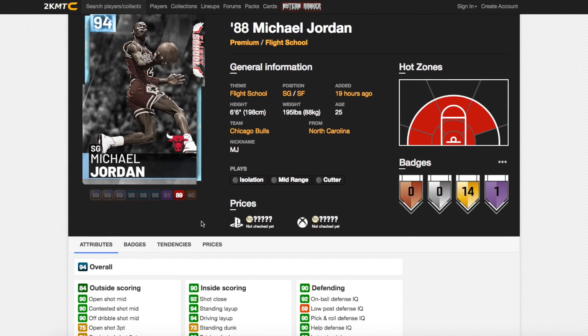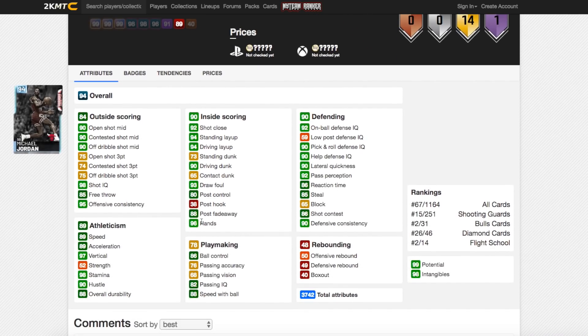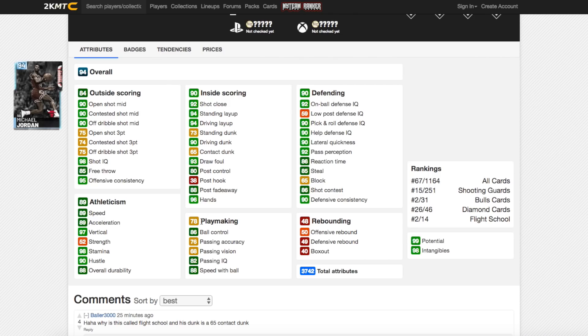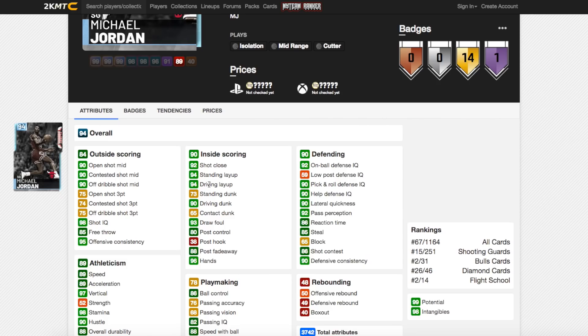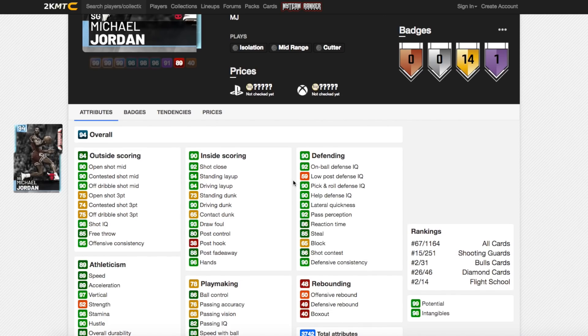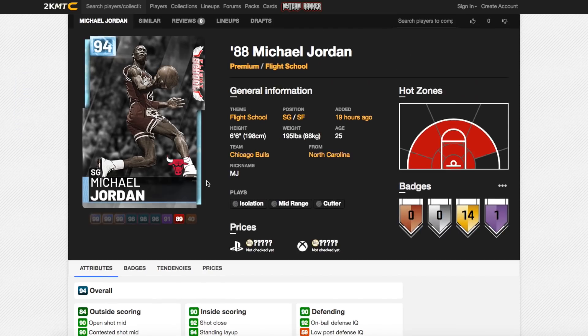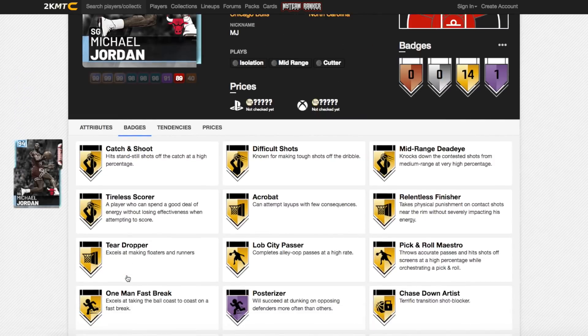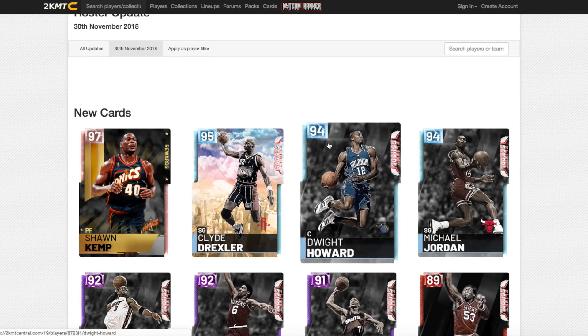Now onto Michael Jordan — the card that's basically going to completely crash the market. MJ has got 90 open shot mid, 75 open shot 3, 88 post fadeaway, 89 speed, 90 driving dunk. That's honestly a bit disappointing — he's not plus-90 speed and only a 90 driving dunk. He's going to be insane because of his animations and he's a lockdown defender. Hall of Fame Posterizer and 14 gold badges are going to be unreal, but it's a little bit disappointing overall.